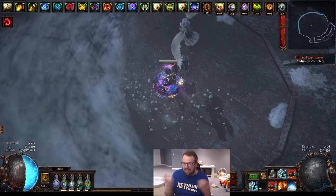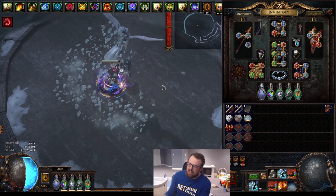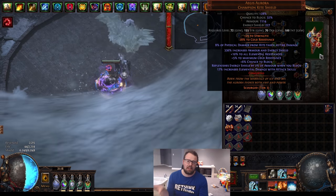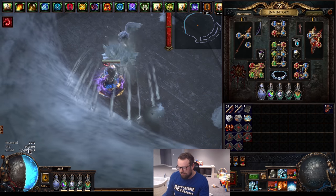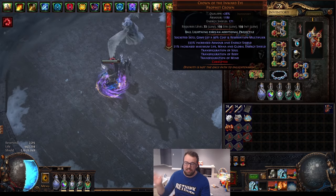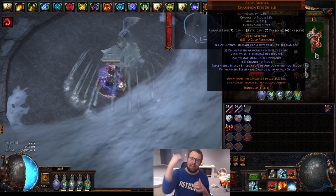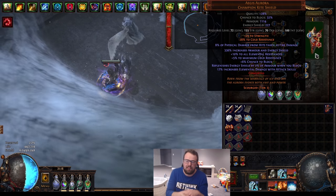For this character — you've probably guessed it — this is an Aegis Aurora setup. Aegis Aurora, if you don't know, is a shield that gives you a bunch of energy shield on block if you have armor. The concept is I'm going to stack armor via the Guardian ascendancy, getting around 3,500 flat armor, along with armor scaling from Determination and a decent amount from Crown of the Inward Eye. When we get hit and block, we replenish a bunch of ES, so if enemies can't hit us for more damage on average than the HP pool we get back, it's like we take no damage.